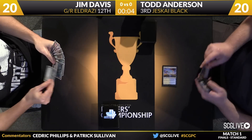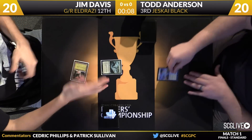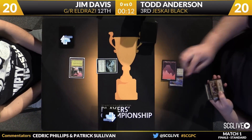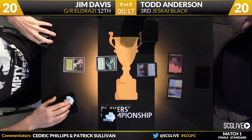A parity team to start our finals here in match number one. Davis' first draw is a Hangerback Walker; he'll play a Forest. He's got a Jotty Offshoot. We head back Anderson's way — Kolaghan's Command the draw. For turn two, it's a Jace here for Todd.